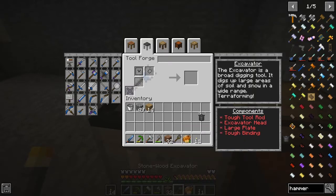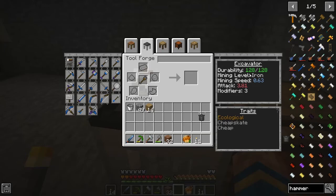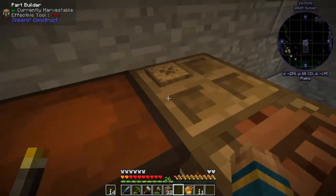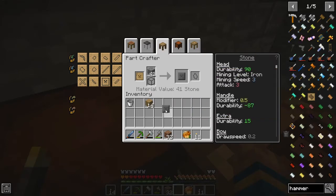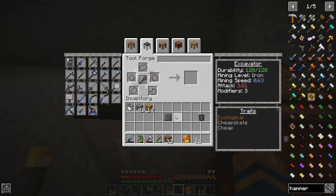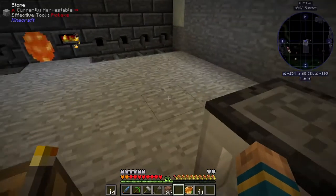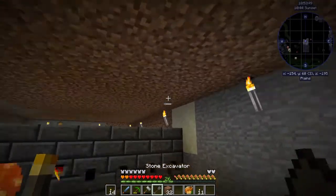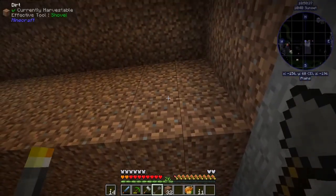So this right here, just like it sits, is 128 durability — not a lot. Let's grab one of these and switch it out. That gives us 173, so a little bit better. And what we want this for is to do this.